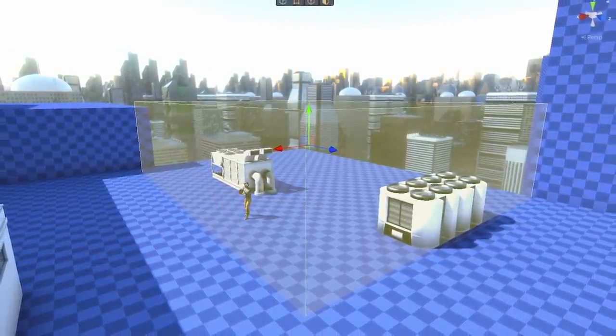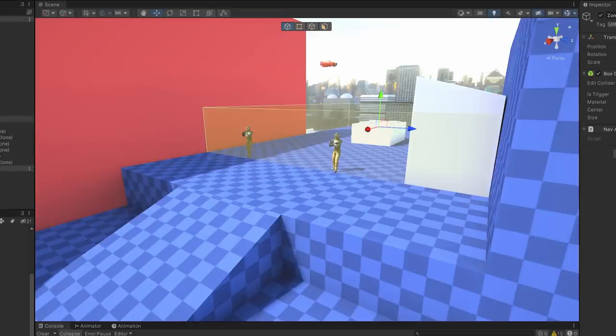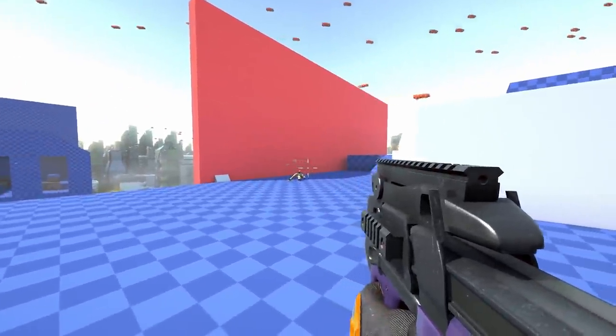This keeps the enemies from chasing the player around the level and makes the player go towards them, which encourages the player to move around more. The zones were pretty easy to add because with the existing nav route system, there are predetermined points where enemies move to, so it was just a matter of limiting enemies to positions within their box. It is also possible for enemies to switch zones or be freed from one if certain enemies die, but I'm not sure how useful this actually is.